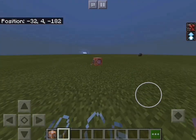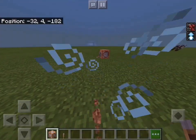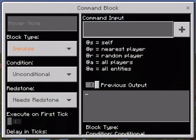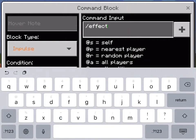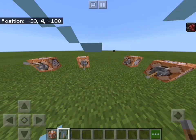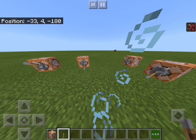If I turn these on and I have both effects — look at this, very cool. But I only want to get rid of the jump boost. All I have to do is place a command block, place a lever, and type slash effect @p jump_boost 0 0 0. If I flick the lever, boom — my jump boost is gone, but my speed is still here.